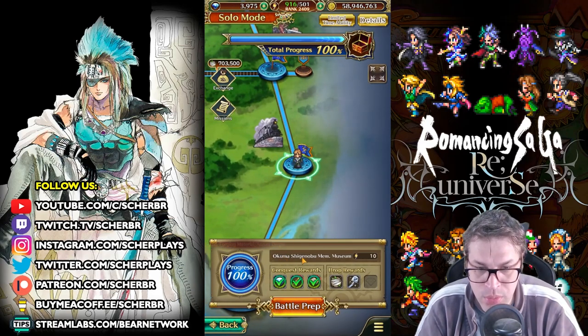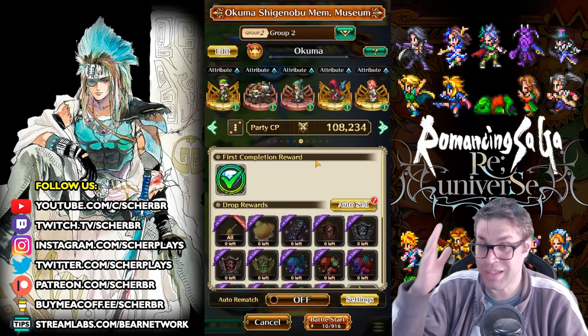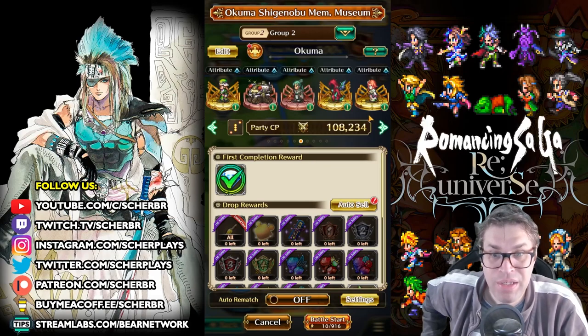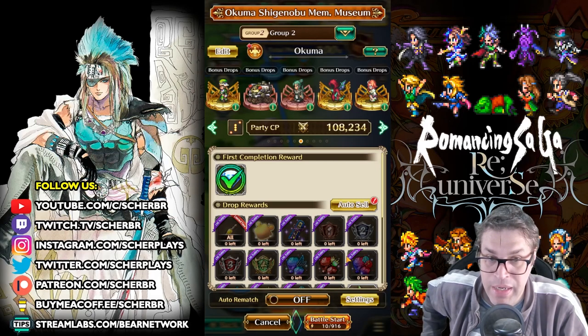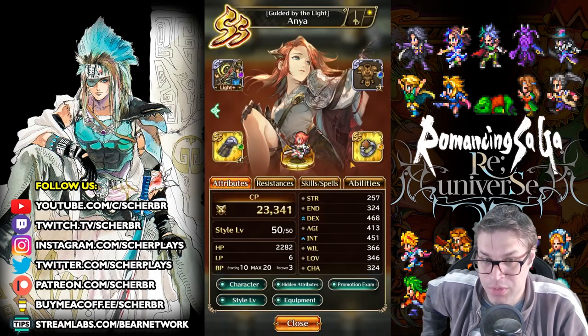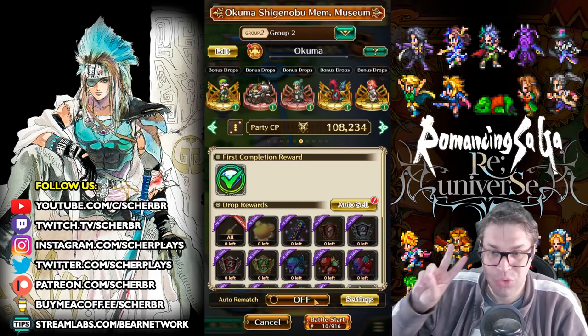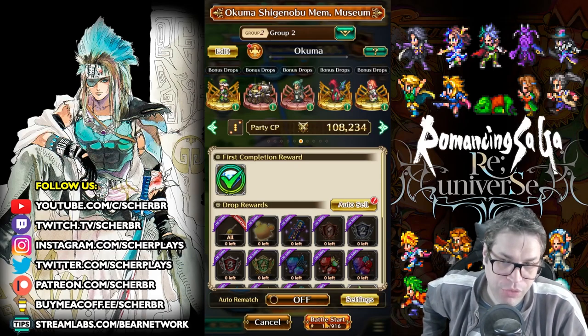This stage is called Oguma Shigenobu Memory Museum. Here you fight against enemies Alain and Nicole — but they are weak to pierce. If you use Claudia in a Magia Fight formation with Skyfall, and bring Ania as well because she will give the remaining BP that Claudia needs, you'll be capable of soloing with two characters. Yes, I know this is a joke, but it's pretty fast.